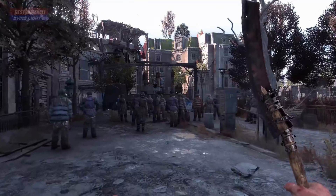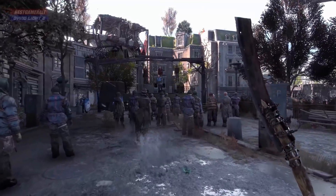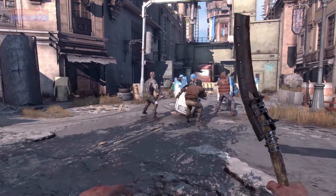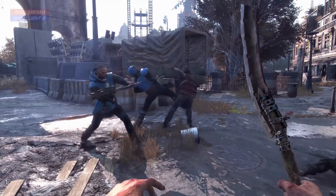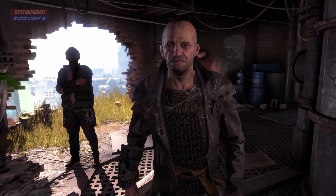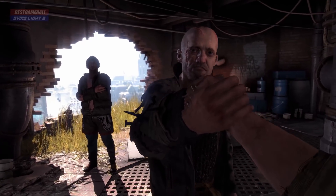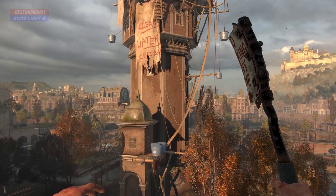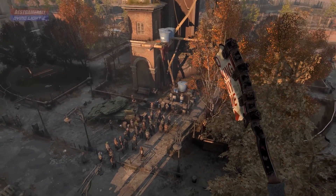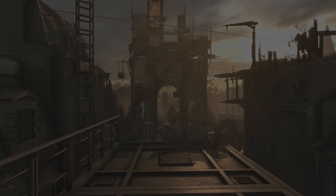Hope you guys enjoyed this video. I'll be making more videos on this game every time I get new information. If you want to understand what Dying Light 2's zombies are like, watch the movie I Am Legend — it's actually free on Amazon Prime and I'll have a link in the description. The movie will explain a lot because Dying Light 2 is inspired by I Am Legend. Watch it and I'll see you guys in the next video.